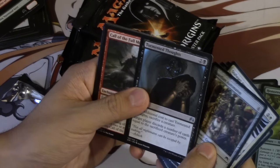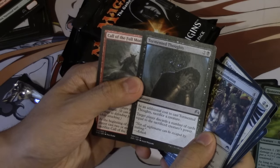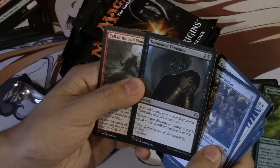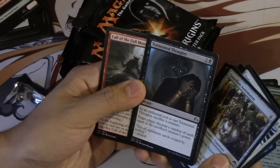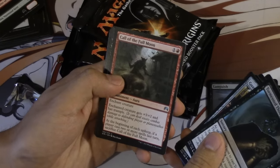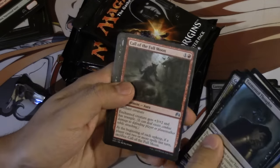Tormented — interesting card. As an additional cost to cast Tormented, sacrifice a creature. Target player discards a number of cards equal to that sacrificed creature's power. So it would be very good with that 5/5 that doesn't really do anything. Call of the Full Moon — for Innistrad, really good card.